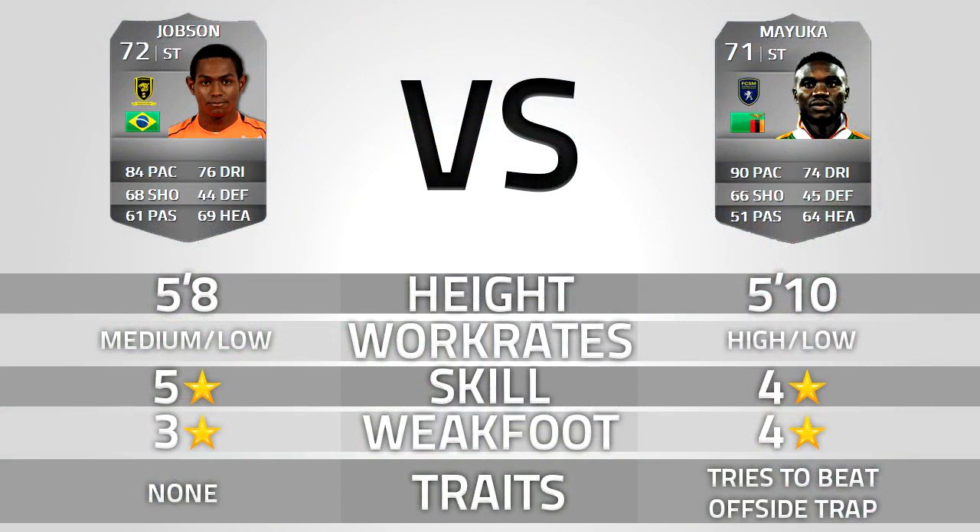First off we have Jobson. 72 rated overall. 84 pace, 68 shooting, 61 passing, 76 dribbling, 44 defending, and 69 heading. He's 5'8". Medium low work rate. 5 star skill, 3 star weak foot. And he has no traits. What's that about, man? At least he should have flair or something.